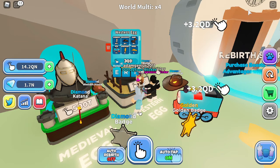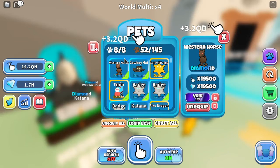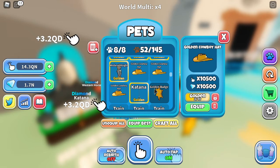I've got all the pets except for the secrets. I got a dime, I got the rare as a diamond, I've got a golden train which is epic. I have three of the godlies: the golden hat cow, the golden cowboy hat, and a golden and a normal golden badge.